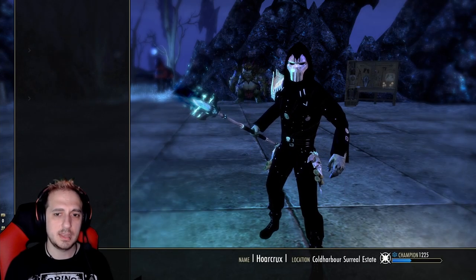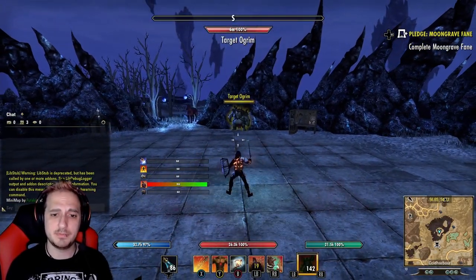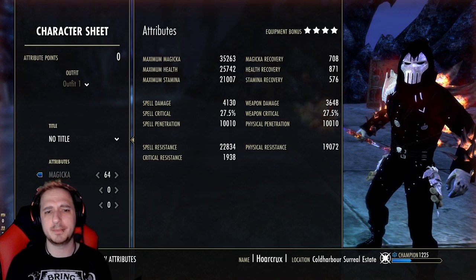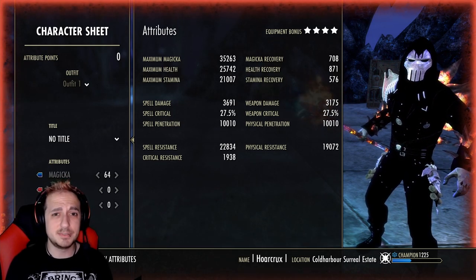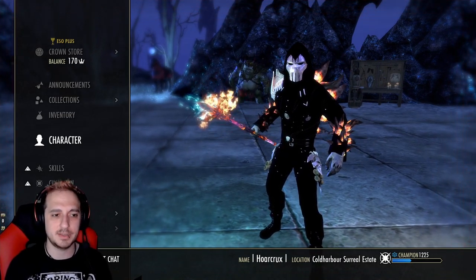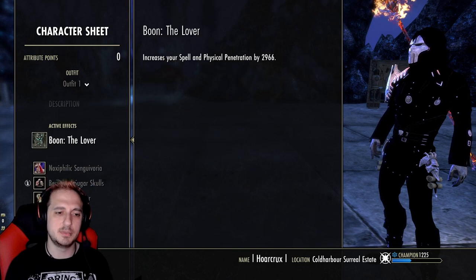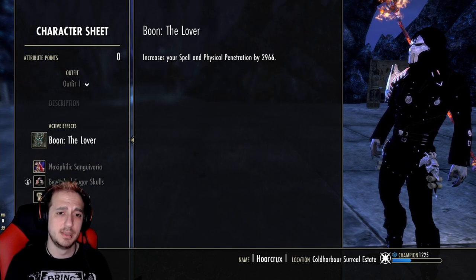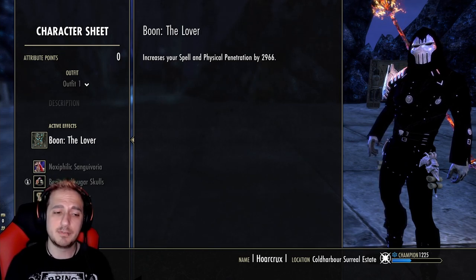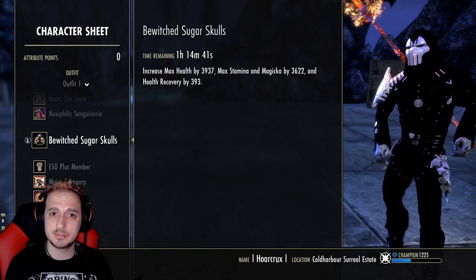The character sheet is as follows — pretty underwhelming on the front bar. Back bar buffed up just for reference. We have about 10k spell pen, 4k spell damage, and about 35k max magicka. We have a lot of crit resist, which you're definitely going to need in BGs to deal with all the critting proc sets. On this build we are rocking Breton for the time being — it can be whatever, you have infinite sustain anyway. Running the Lover Mundus because this gives you the most bang for your buck in terms of damage, and then the Beewit Sugar Skulls for food.